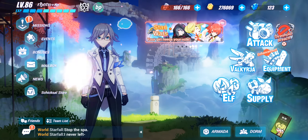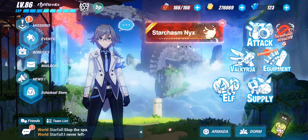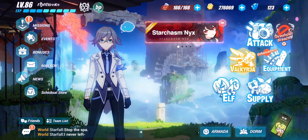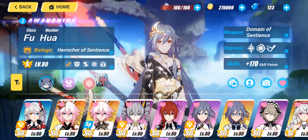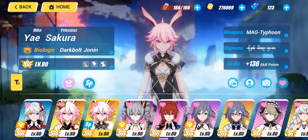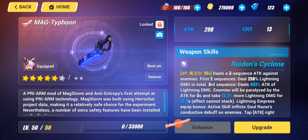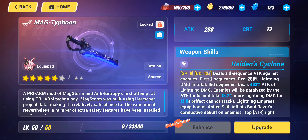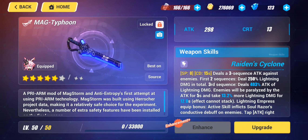This is my goals revision one, update two. Starting with the Yai Sakuras, beginning with Dark Bolt Jonin. I decided to craft the pre-arm for Dark Bolt Jonin. The way this came about was I had about 8k weapon resonance.